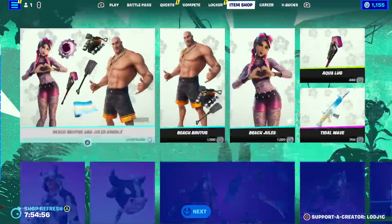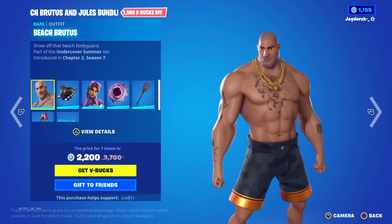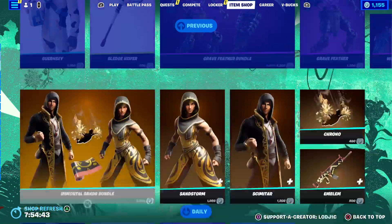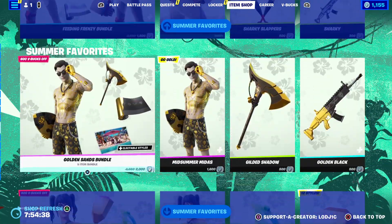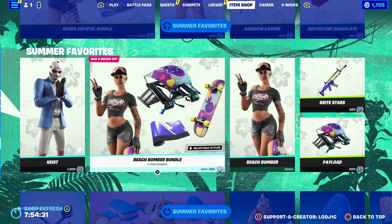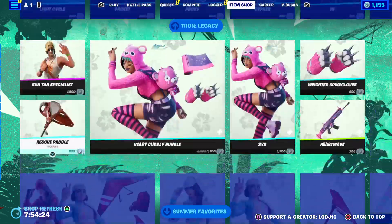Let's get into the Star One pickaxe return date. First, looking at the item shop — we have loads of summer skins. The brand new Beach Brutus and Beach Jules is now a bundle, which is a really cool bundle with two cool skins. Let me know down below what your favorite summer skin in all of Fortnite is, even if it's not in the shop right now. Mine might be Beach Bomber, or maybe Summer Midas — all of them are really cool.